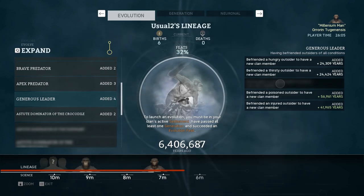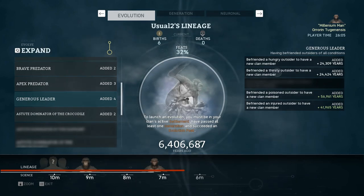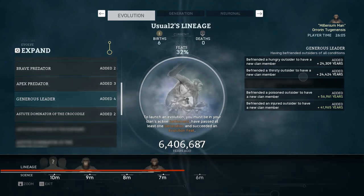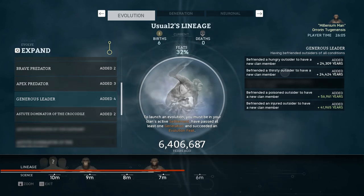There is a frightened one — you can comfort them and then befriend them so they become part of your clan. If they're hungry, thirsty, or poisoned, you need something that's going to cure all three of those. There is one fruit that will cure all three. If they're hungry, obviously you feed them something — it doesn't have to be that fruit, it can be any food. If they're thirsty, it could be a coconut or this other fruit.